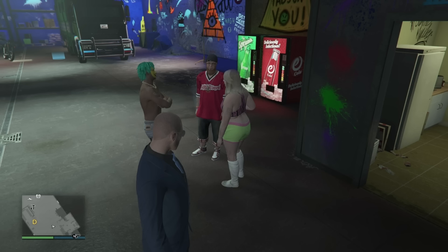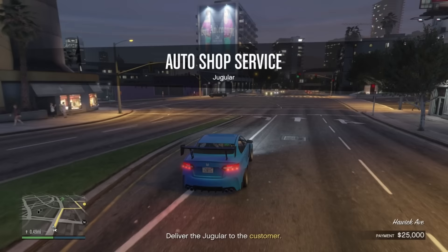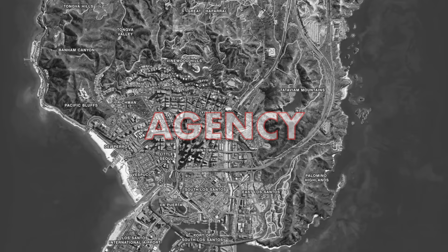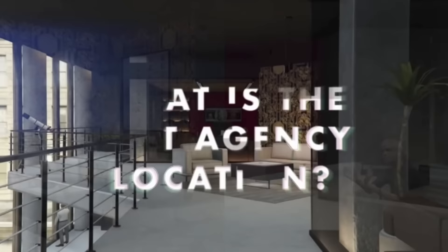I'll go through each business in turn, explain why the chosen location is best and how much it will cost. There are a total of 13 different businesses, but there is only one location for the acid lab — the Freak Shop — so we won't be including that one. Without further ado, let's get to it.